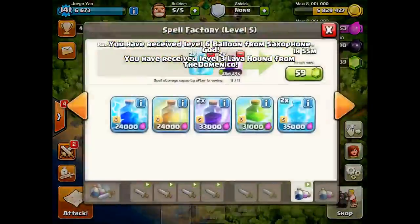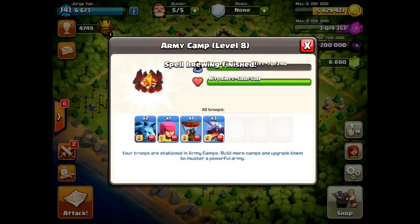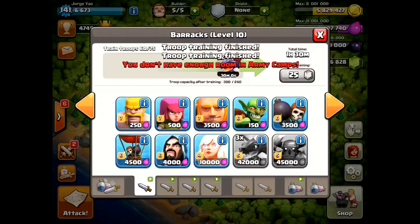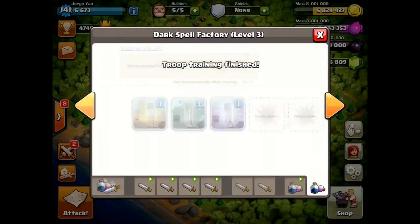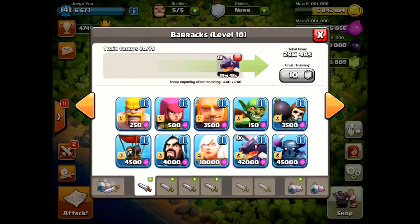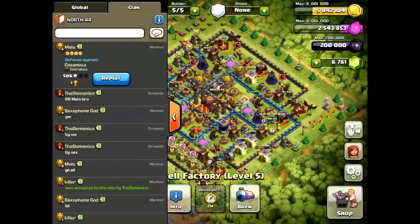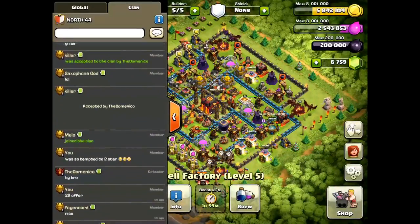I'm at 4749. This was recorded about two weeks ago. I typically use 3 rage and 2 freeze, but sometimes I switch it up and use 3 lightning and 2 rage. The 3 rage and 2 freeze combo makes it easier to 2-star a base without heroes. However, it is a little bit riskier, because with the air defenses inside, in certain bases sometimes you can't even take out one air defense. So I like to play it safe, especially above 4800. I like to use the 3 lightning and 2 rage combo — it guarantees me the 1-star and it's what I've always used.